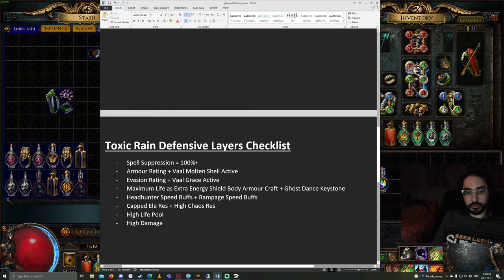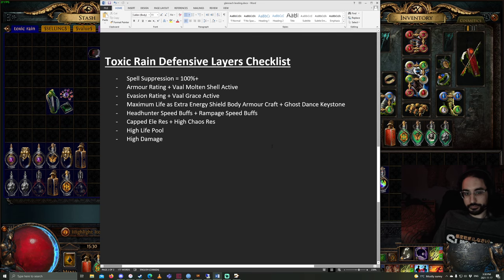Now on to defensive layers. The first is spell suppression, which should be at 100%. At lower levels you can get away with less, but when pushing level 100 you don't want to take any chances — this gives you effectively a 100% chance to halve damage from spells. There is a map mod that lowers spell suppression by 20, so you might want to skip that map mod, though I haven't been skipping it.